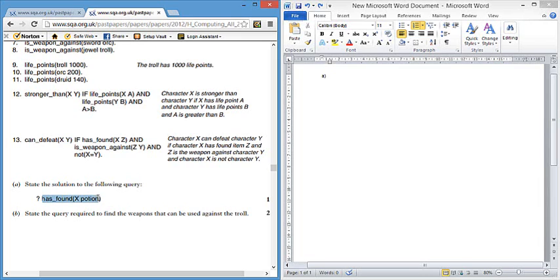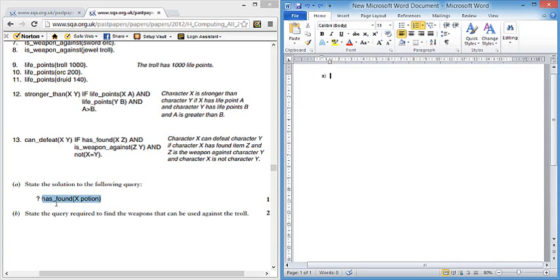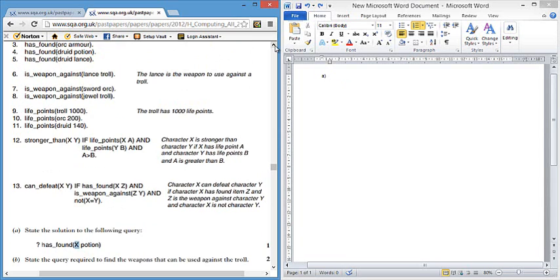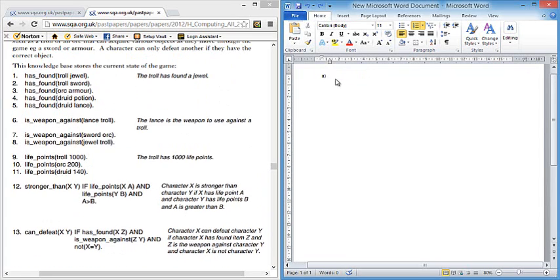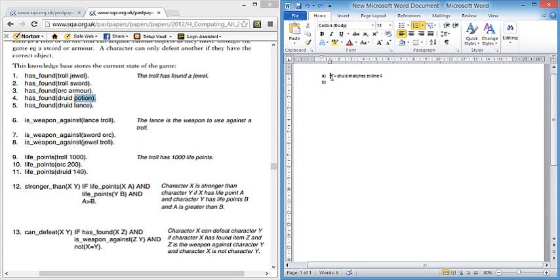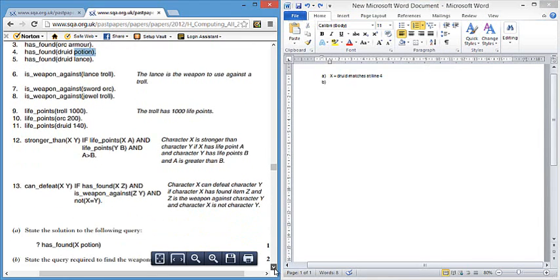The first question is quite easy — it asks you to suggest what the matches are or what the solution is to a query. If we look for 'has_found X portion', where X can be any value since it's uninstantiated, the has_found facts always match between lines one to five. But the only case where 'portion' matches is at line four. So the solution to this query is X equals druid, for one mark.